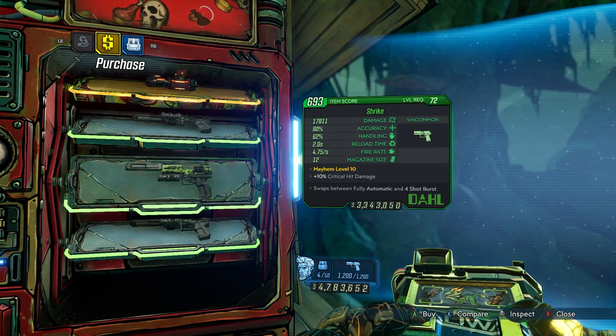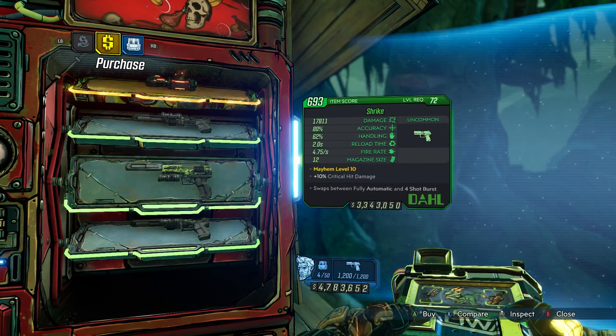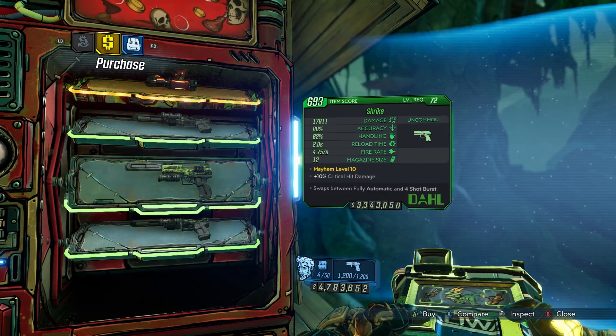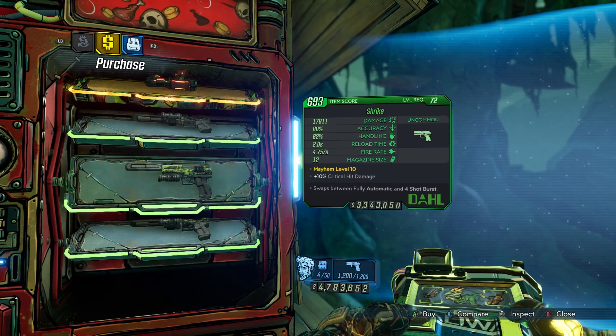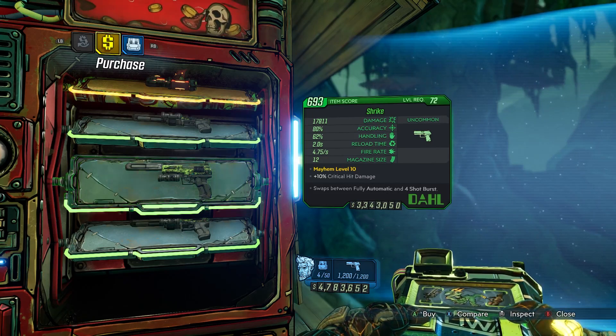The Dahl Shrike is one of, if not the rarest item in Borderlands 3, as it only comes about every so many weeks — I think it's like 70 weeks. This is a really rare item; you should probably get it and just put it in your vault just to have it.